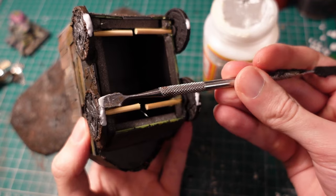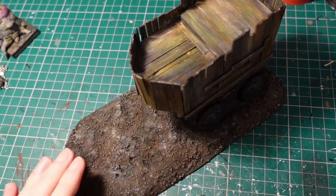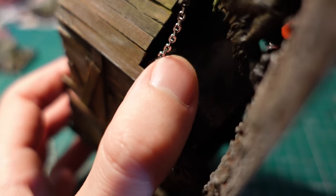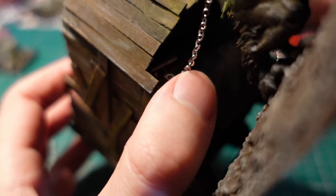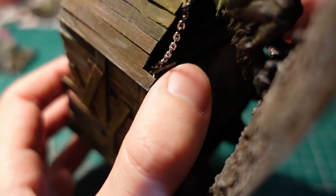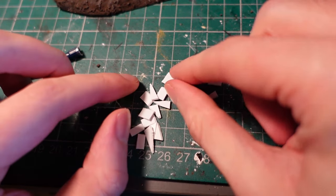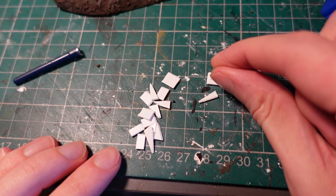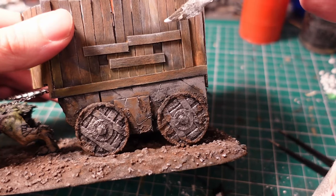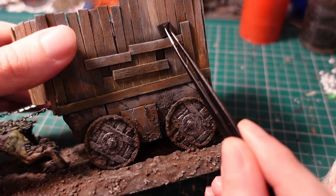With most of the painting now done, I put some Mod Podge on the base of the wagon and glued it into place, before gluing the dog beast in front of it as well. Using super glue and some tweezers, I then attached the chains to the underside of the wagon. I also thought it needed a bit more detailing, so I trimmed down some plastic card into squares and triangles, then glued the triangles on top of the squares to make little butcher spike type things. Using a few blobs of Mod Podge, I then attached these onto the wooden plating.